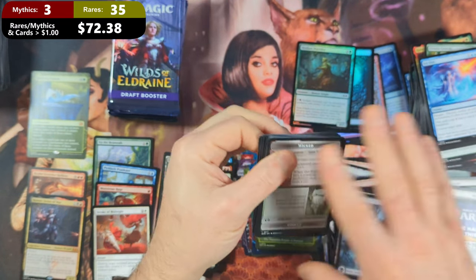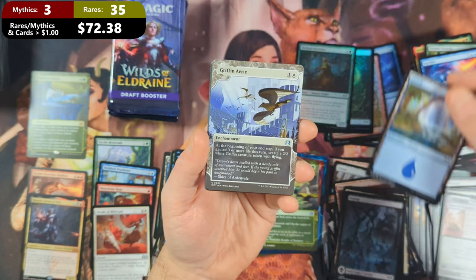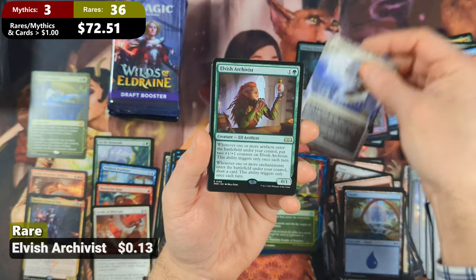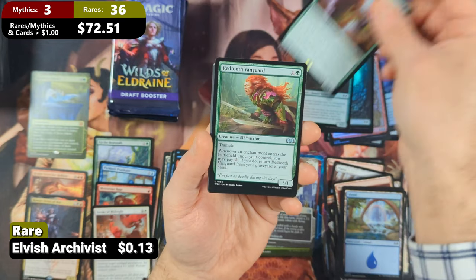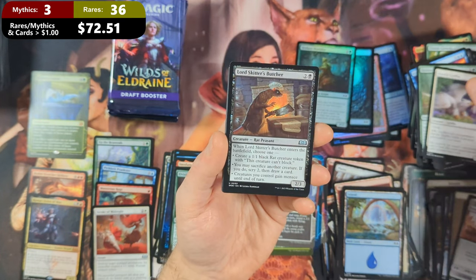Pack twenty-seven: we've got ourselves a Wicked Cursed with another Island. Then we're going to see ourselves a Griffin Airy and an Elvish Archivist coming in as our rare, with a Red Tooth Vanguard, Dutiful Griffin, and a Lord Skidder's Butcher.